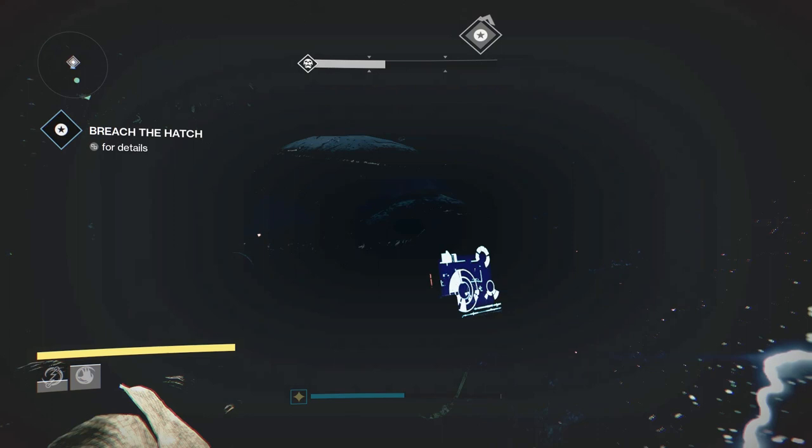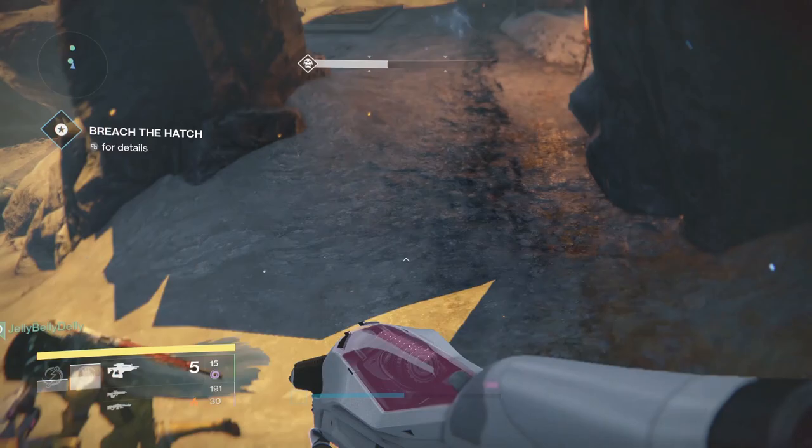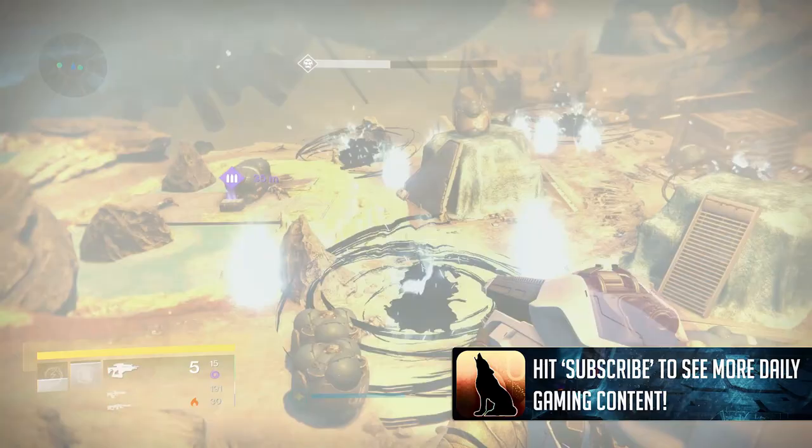You're just going to get through there, move out into this first outside area, clear all the adds that are here at the start, and then deploy the ghost. There are two separate waves of adds in this section of the strike, so what you want to do is come up onto these cliffs and literally just Telesto all the groups of enemies down below.